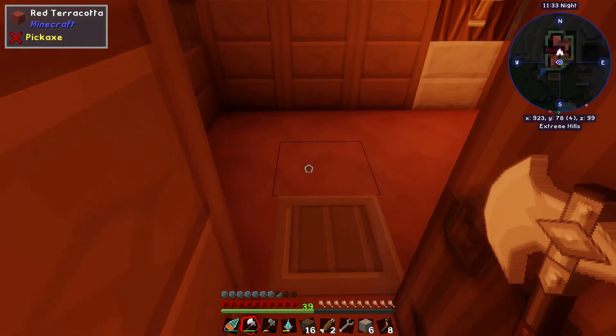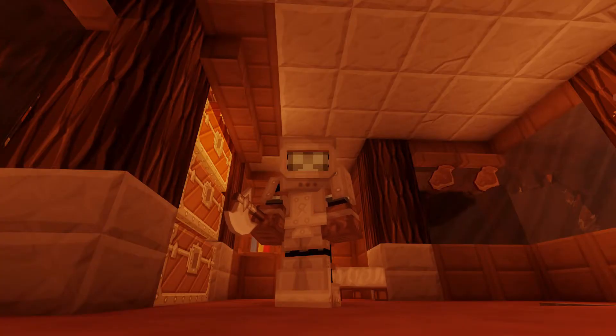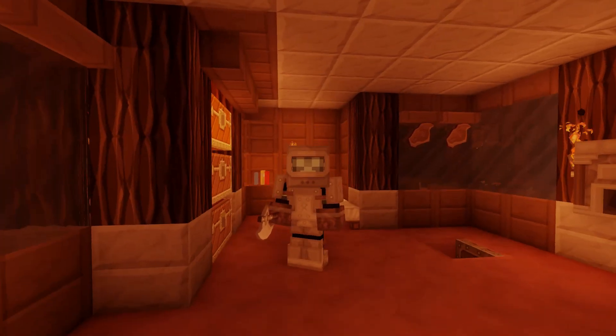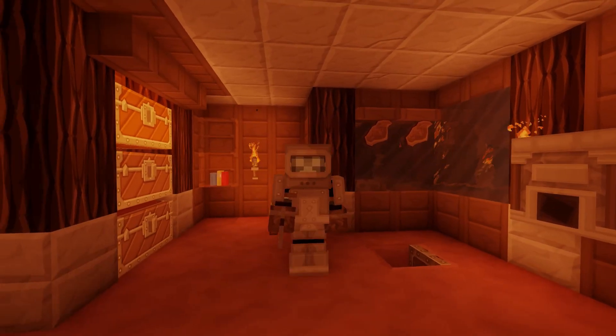We're going to go ahead and call this one done and put it to bed. Mahalo everybody for coming in, I appreciate it. It's a little short but that's what happens when I have everything ready to go. Next time around we should have everything we need to make the magma crucible, the smelter, and the fluid transposer — we'll get our redstone done and then start building our extreme reactors to get more power, because you always need power in Minecraft. Have a good day, mahalo for watching, and aloha!